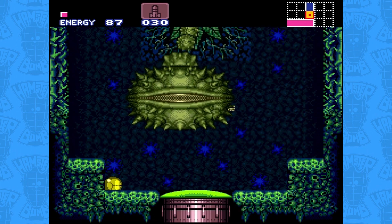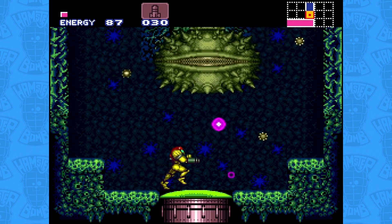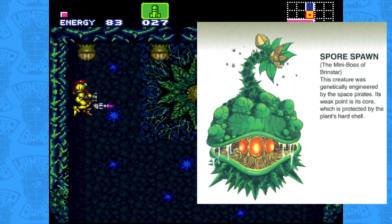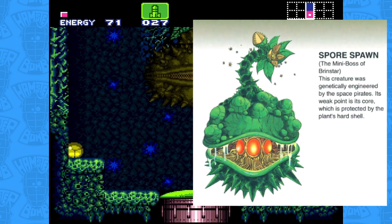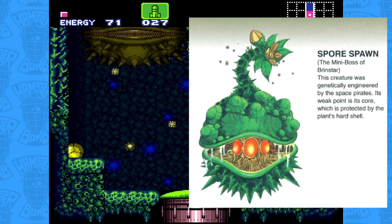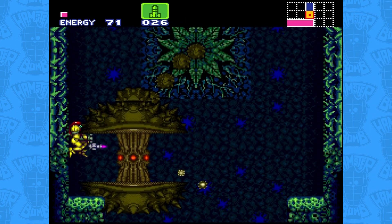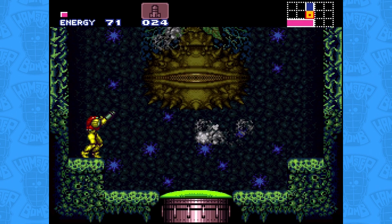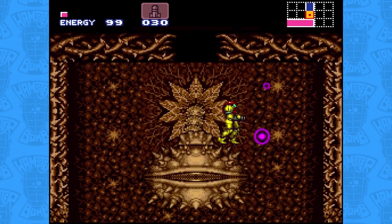If we run out of missiles and didn't restock with the falling spores, we can also use our new Charge Beam to deal close to the same damage. The instruction manual reveals that this abomination was actually engineered by the space pirates — for what reason is a mystery, but it implies this whole subterranean nest was likely unnatural and being cultivated for biological warfare. Eventually, the Spore Spawn will recoil from one final shot to the core and shrivel up into the center of the ceiling, slowly drying up and turning brown along with the rest of the dangerous plant life in the room.